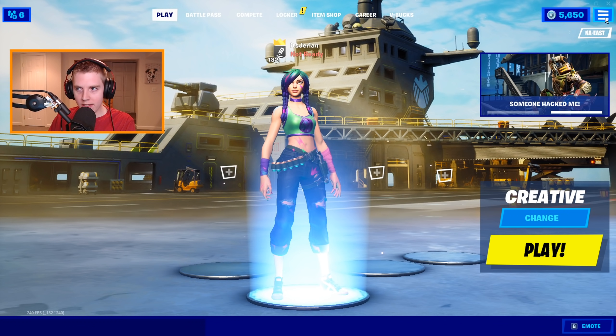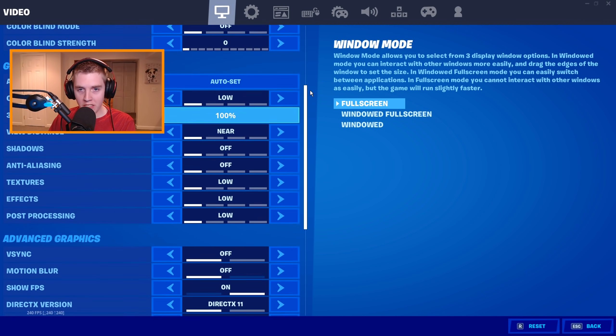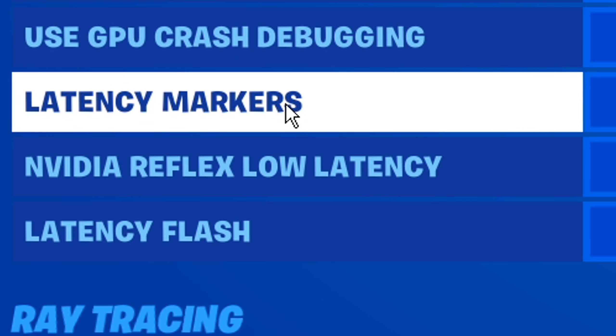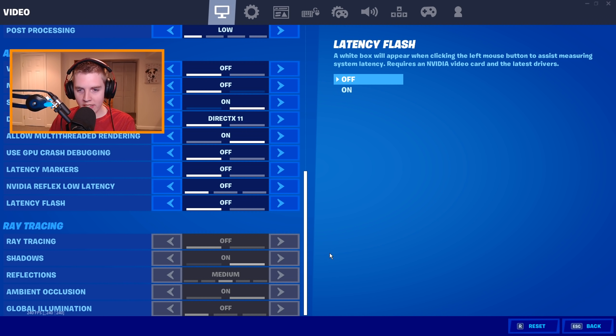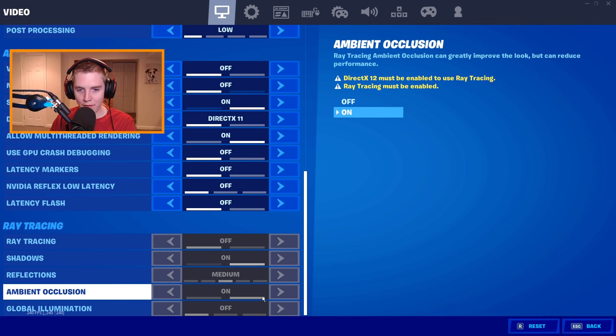Once you do those two or three things, you should be able to come into your settings, scroll down on the first page — the video settings — and under Advanced Graphics Settings, see the three or four new ones. I only have three because I do not have an RTX graphics card, but I still do have ray tracing. You guys should all see this, even AMD users.